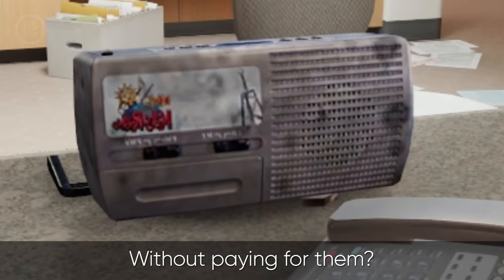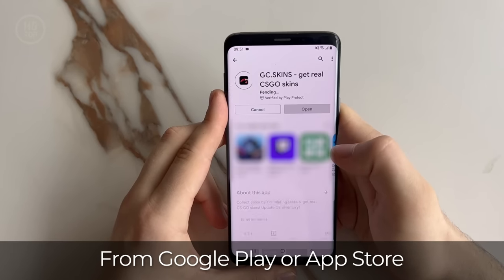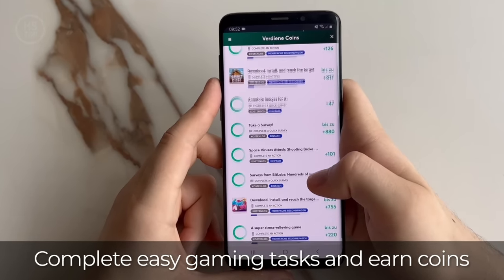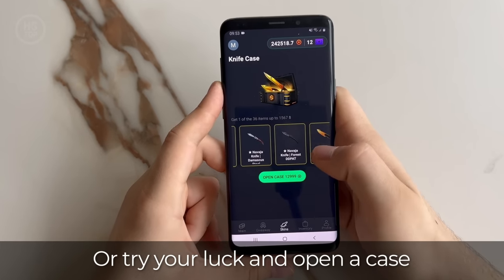Hey guys, wanna get some skins without paying for them? You should check out the GC skins. Simply download the app from Google Play or App Store, complete easy gaming tasks and earn coins. Then use these coins to buy skins you want on the market or try your luck and open the case.